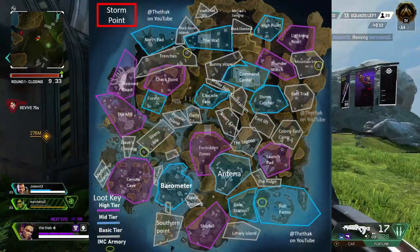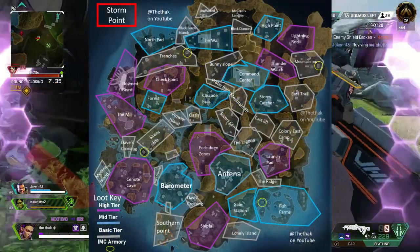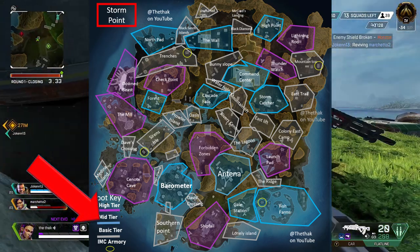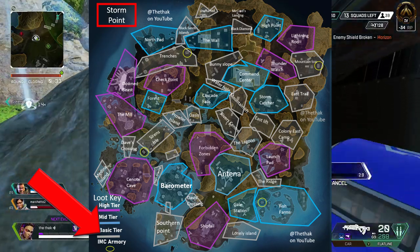Here's the loot map I've created for Stormpoint with the updated loot zones. The high tier loot zones are marked in purple, mid tier in blue, and basic tier in grey.